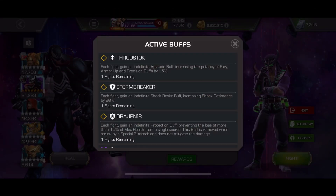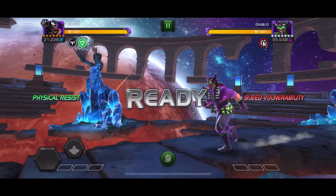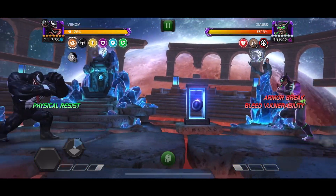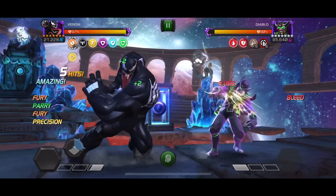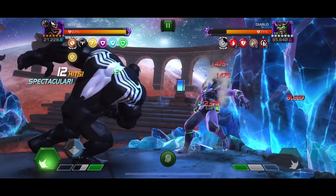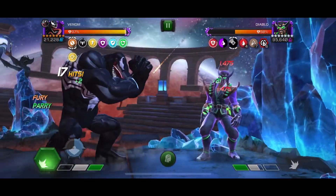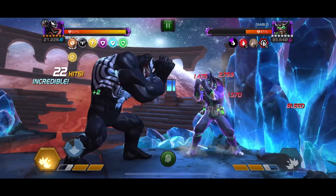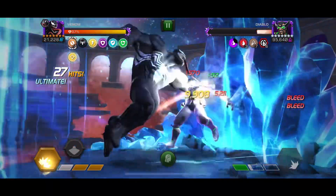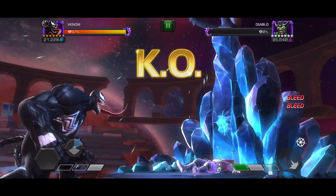Now we have some gameplay in act content and these fights go by so fast because Venom is just crazy fast with his full team. Here I can just drop a heavy attack to try to refresh my buff — didn't get luck there, but the fight goes by really fast anyway, doing like 12k mediums already. We go back in, drop some more combos, then drop the SP2, and the fight is over in about 32 seconds.